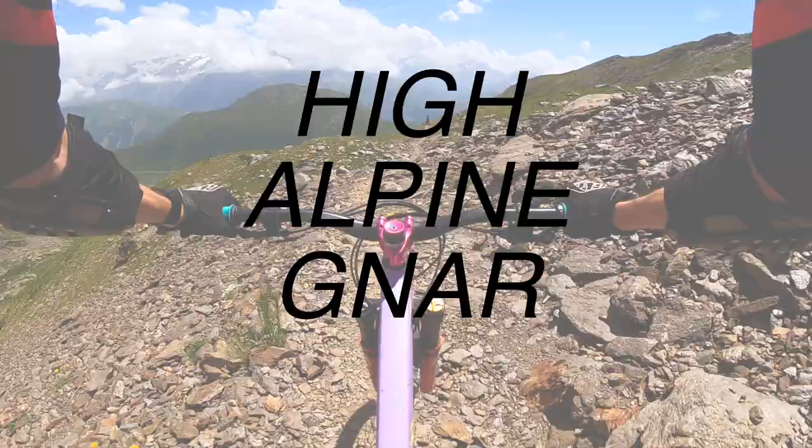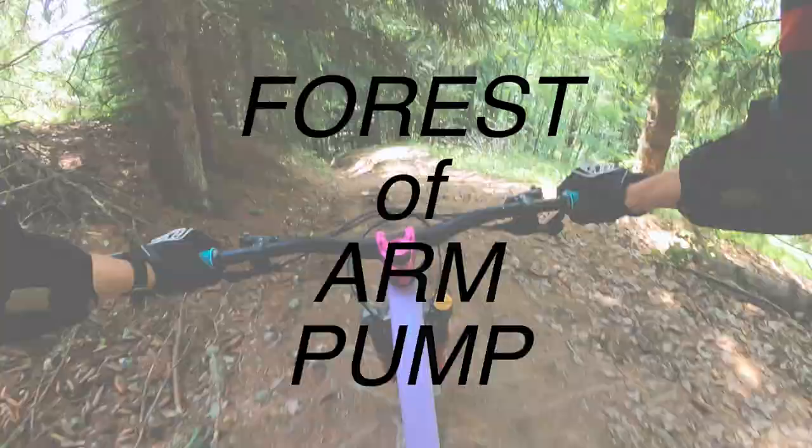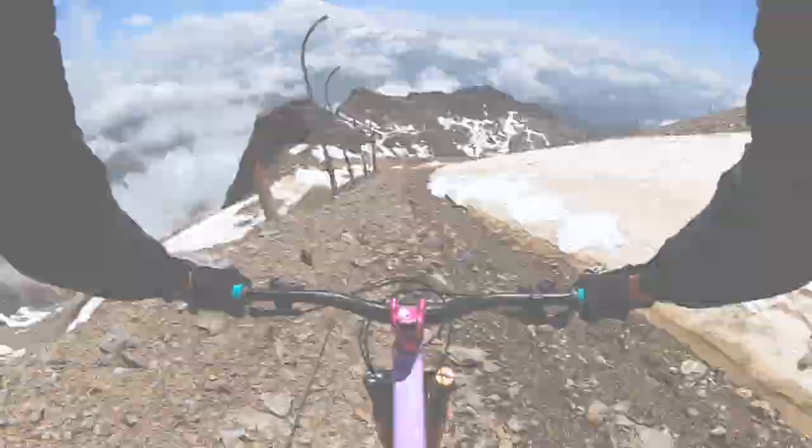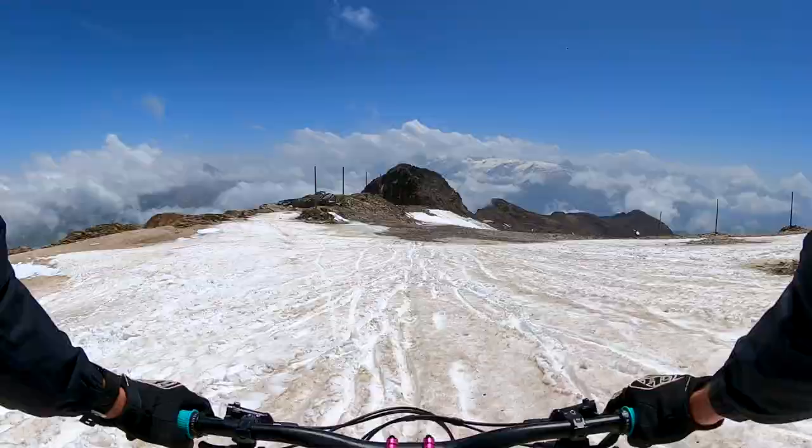I've broken the course up into five sections: the slippery snow, the high alpine gnar, the pedally meadows, the steep pines, and lastly the forest of Arm Pump. To start things off there's the Mega Avalanche's claim to fame — the snow.